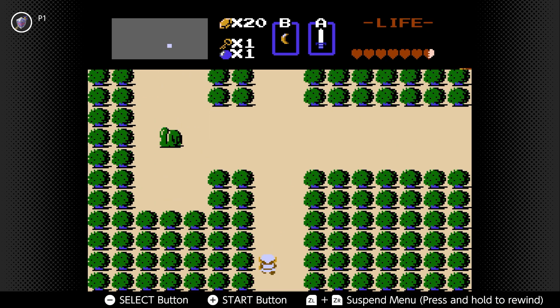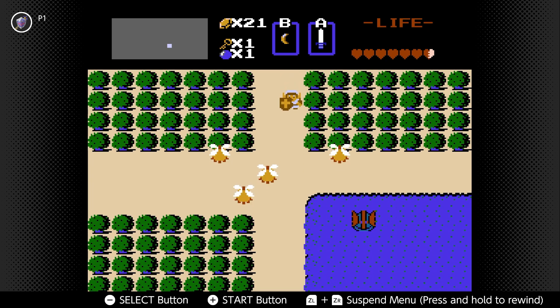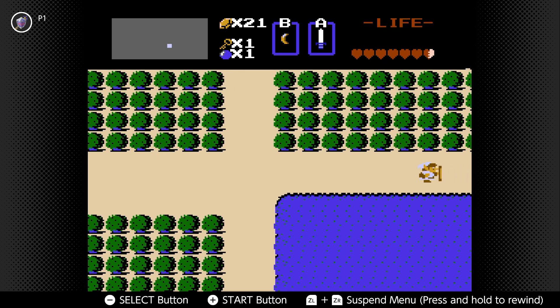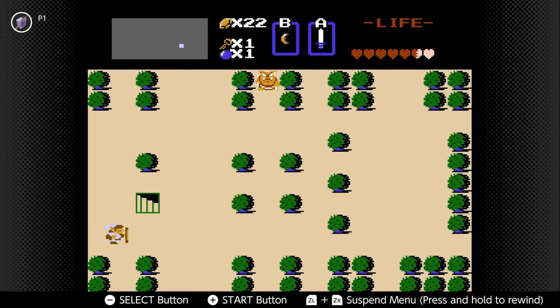I'm pretty sure you also need the dungeon four item in dungeon five. Once again, this is the screen with the Great Fairy to the north if you want to go use that. But we're just going to make our way to the right, because dungeon two is going to be here in the forest — and it'd be really nice if I could stop taking damage, actually. The boomerang is not going to necessarily damage enemies, by the way — it will stun them, but that doesn't mean it's not helpful for killing stuff.